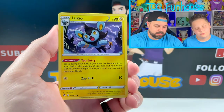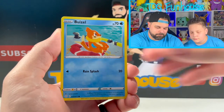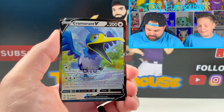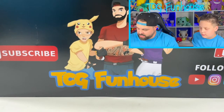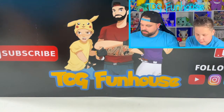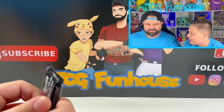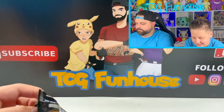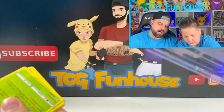Floatzel. Rusted Sword. Luxio. Cacnea. Cufant — that's so cute. Look at Eevee. Yanma. Buzzole Reverse. And Cormorant V — Breeze's favorite Pokemon. He's the shiny in the promo card, so he can't be shiny elsewhere. They won't let him shine. Still my guy though. Cormorant V.